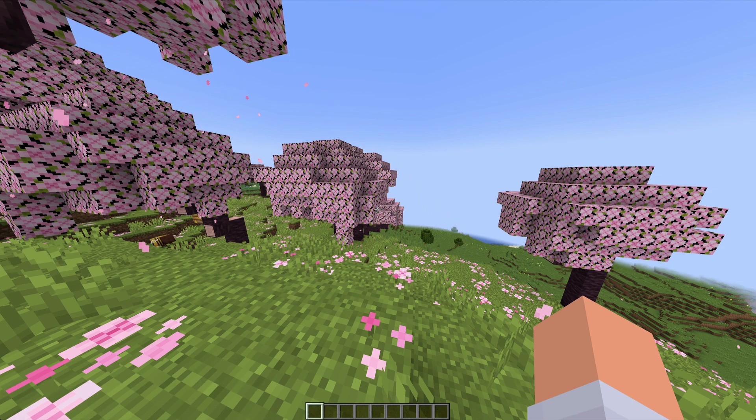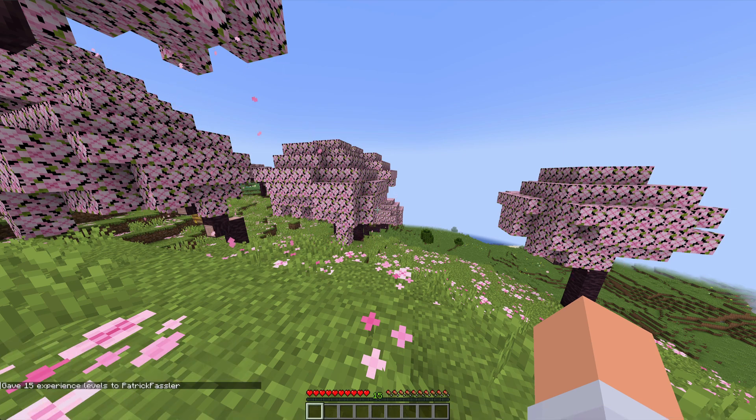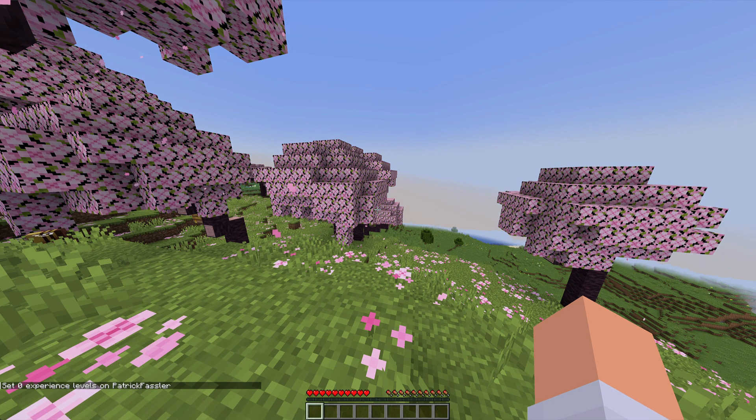Moving on to player management, let's say you want to manipulate the amount of XP you give to someone. Right now I have no XP, but if we type xp add PatrickFassler 15 levels, now I'm up to 15 levels of XP. We can repeat this as much as we want. If you want to remove XP from someone, you can type slash xp set username 0 levels, and that reset my experience to zero.